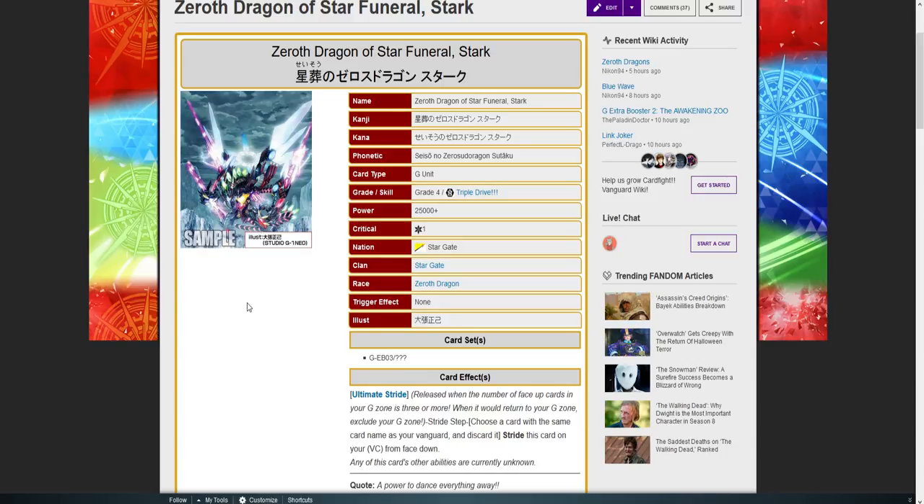You have to think of the Link Joker clan itself — it utilizes a lot of decent stuff. Zeroth Dragon is not only Link Joker, but you have to think Messiah is the leader, there's Victor, and Grand Gallop. Overall, that's my theory on this card: that it's gonna have some sort of lock, vanish-delete, power gain, and restand ability — or at least the rear guards are gonna restand. Again, it's a finisher, so it's believable. You're meant to end the game with that.